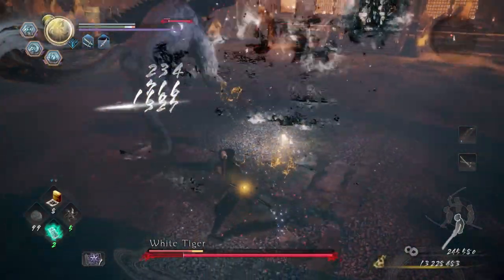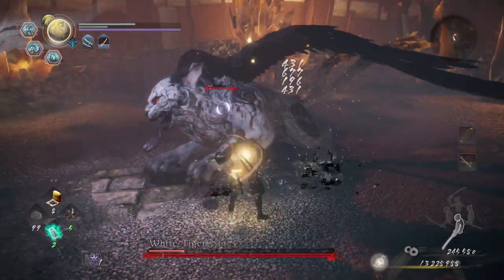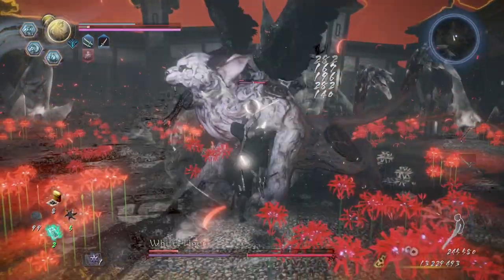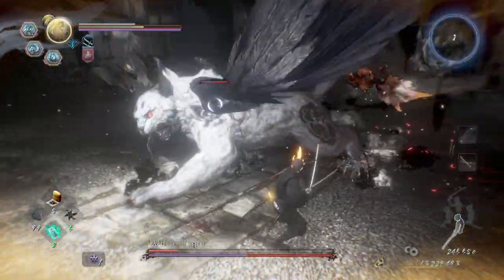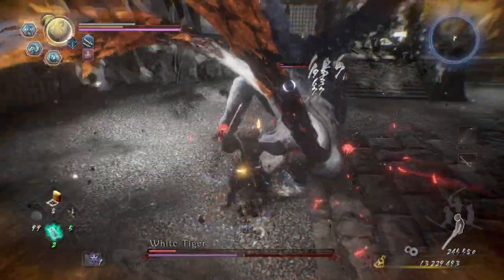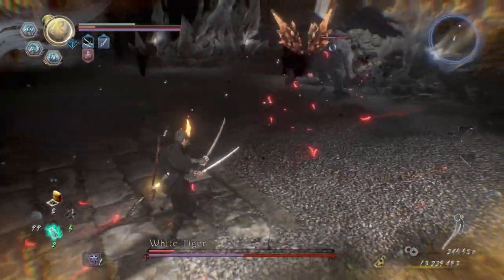Tail stab — stay away and get a few shots in. If it's lit up, then you can do some serious stamina damage to him. Claw attack — stay on the side and get a few shots. Spin, dodge into him. Backflip and then he does the dash.